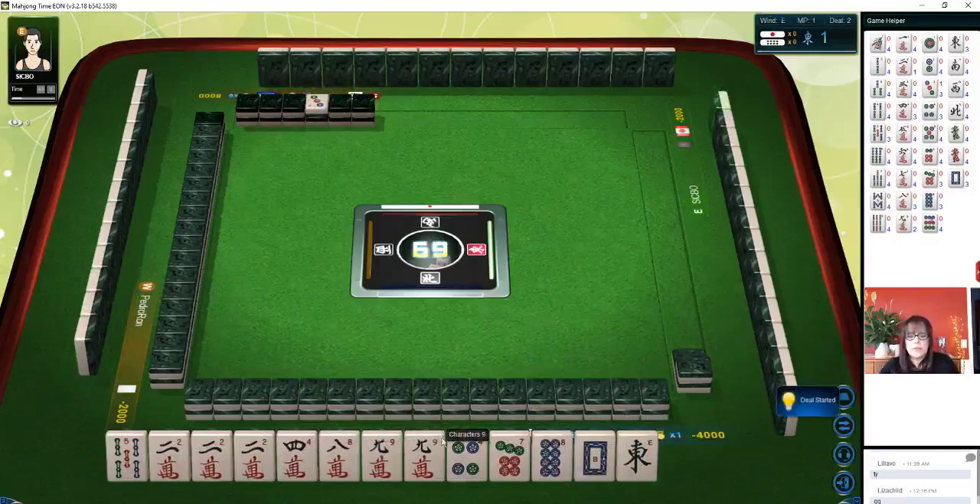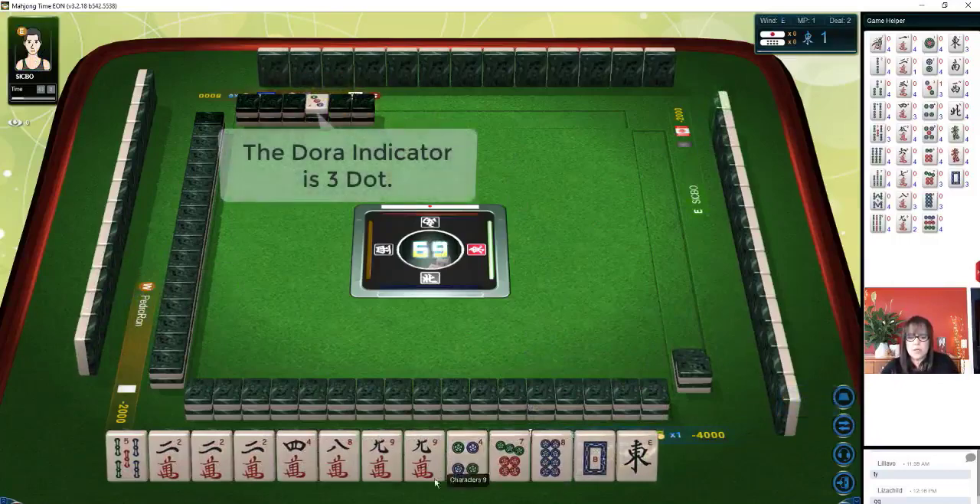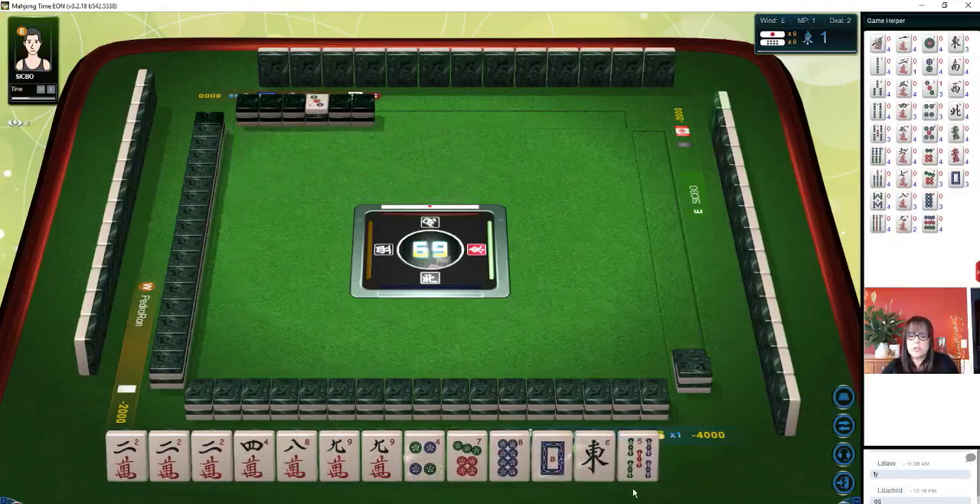Four dot is dora now. We've got a lot of cracks including a pawn. I'm kind of thinking half flush. Let's get rid of the five bam. We don't have to decide yet. The riichi stick is out — so they did not riichi yet, just ignore that for the moment.